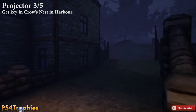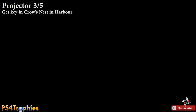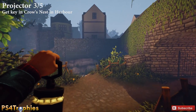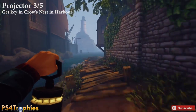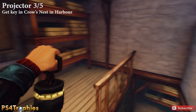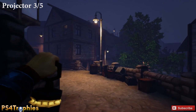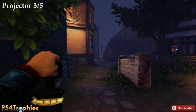The third projector requires you to get a key in the Crow's Nest in Pinwheel Harbor — that's the bar. There was a projector on the upstairs of that building; hopefully it's still there. If you've never touched it, it's going to be inside the Crow's Nest basement, sitting on the shelf. Then we're going to go back into Pinwheel Village and head to the cider house, which is up by the church.